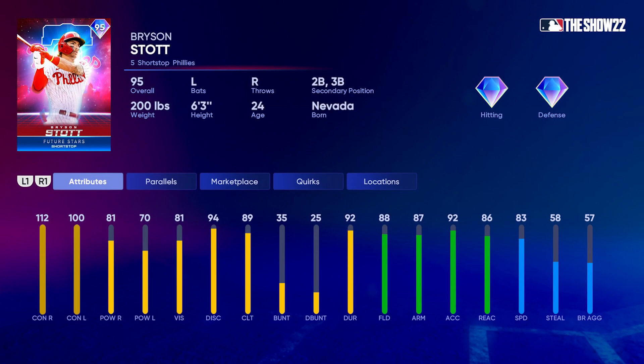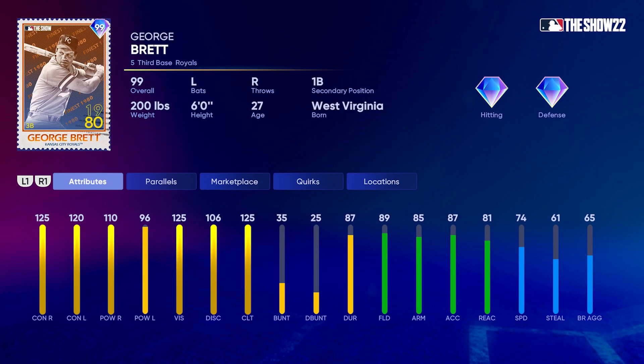Finishing the NL East with the Phillies' Bryson Stott — probably who most people wanted: 112/100 contact, 81/70 power, 83 speed, 88 fielding, 87 arm strength, 92 arm accuracy, shortstop who also plays second and third, lefty bat. This is going to be an insane card. I wish the power versus lefties was a bit higher, but I think it's going to be really fun to use. And as you may have seen, 99 retro finest George Brett is the big collection reward.